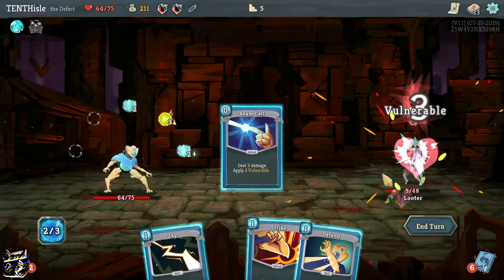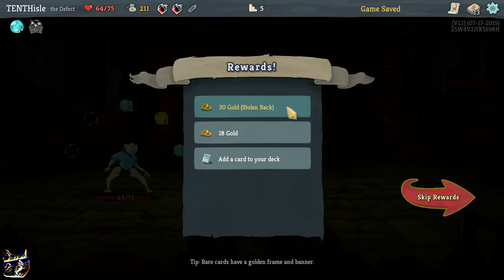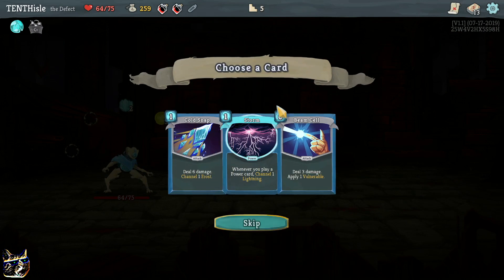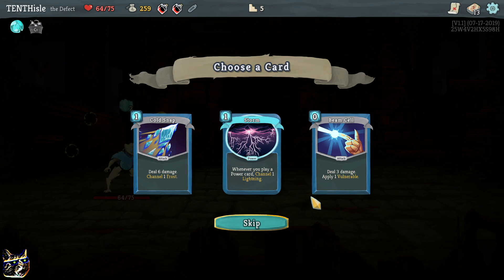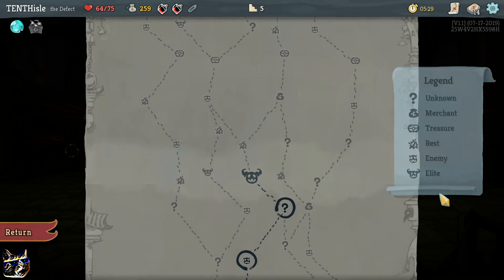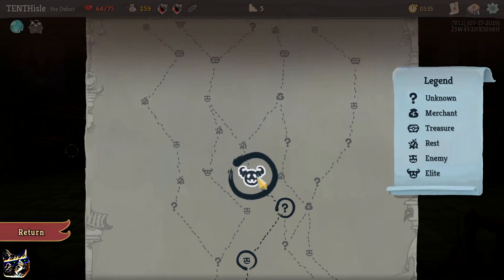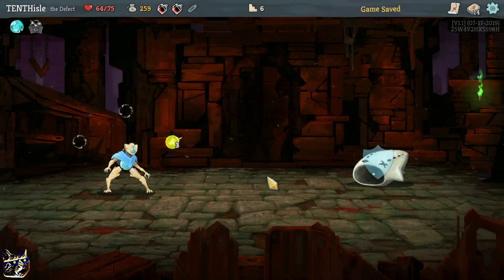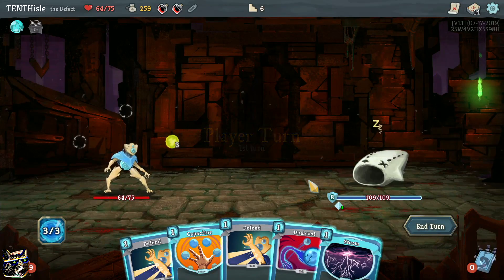Oh, we can kill him - why wait? Just kill him. Still lose my gold back. Whenever you play a power card, channel one lightning - what the heck is a power card? Let's see what it does. Going for an elite - and see, that was the risk going this path. Metallicize - that's not good.